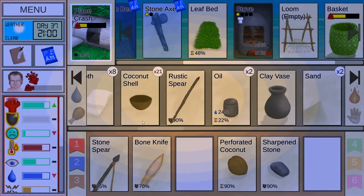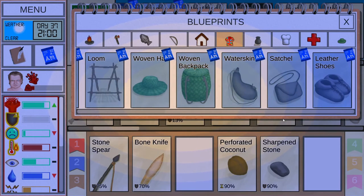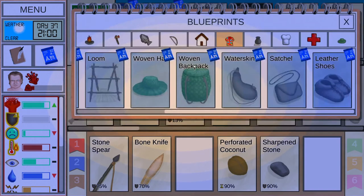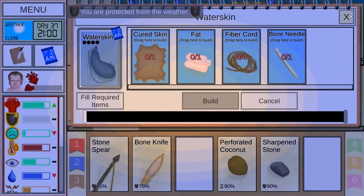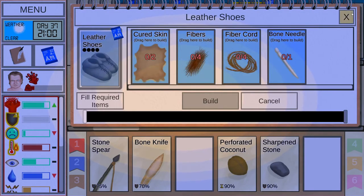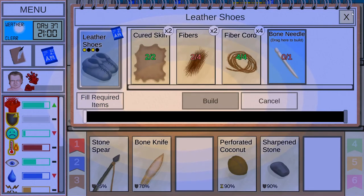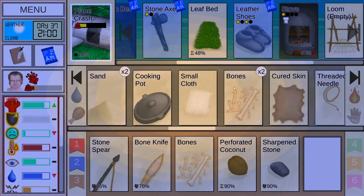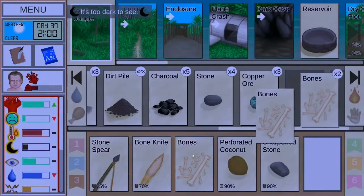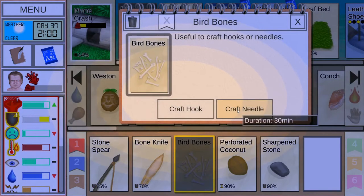We're turning the stove off. Water skins are always good — I want to make soap but that takes water. We're not making soap until we get more water. Water skin would be nice, shoes would be nice. We could almost make these. Let's get the needle, get the bones out. I'm scared to go to sleep. This is a pretty quick task to do.